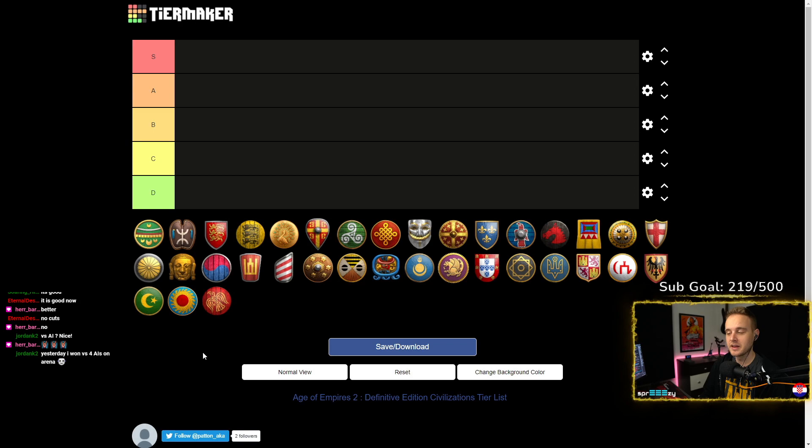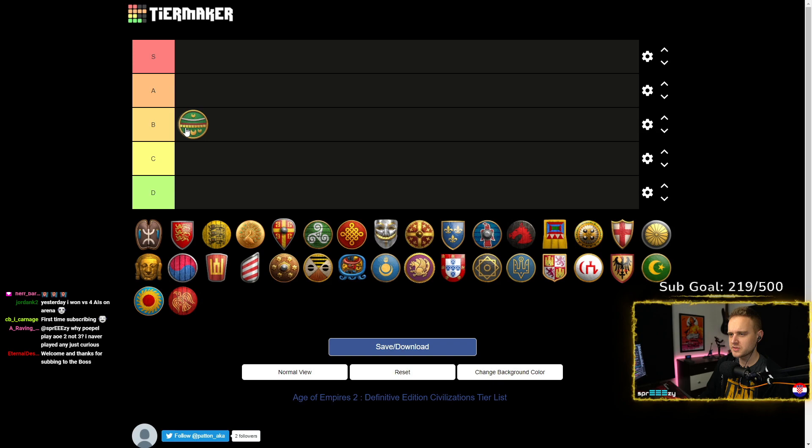Let's go Aztecs. I haven't played Aztecs that much — maybe a few games total — but it's a Mezo civ and all three Mezo civs are relatively similar in mechanics. Incas are immortal at tower rushing, Aztecs focus a bit more on eagles, and Mayans are popular for archers but also eagles. I would put Aztecs in B tier because I don't think Mezo civs are the way to go for new players. You lack cavalry and some other parts of the game. Mezo civs in general I would never put in S tier.